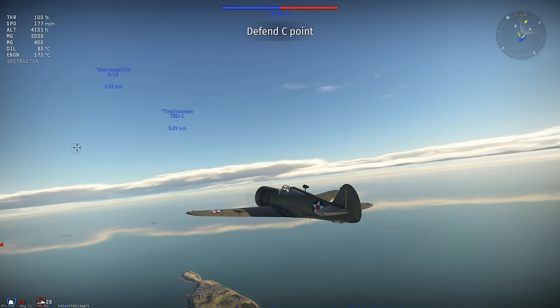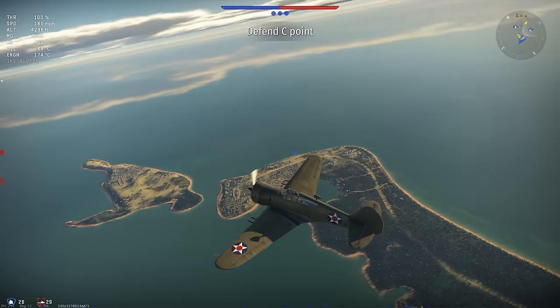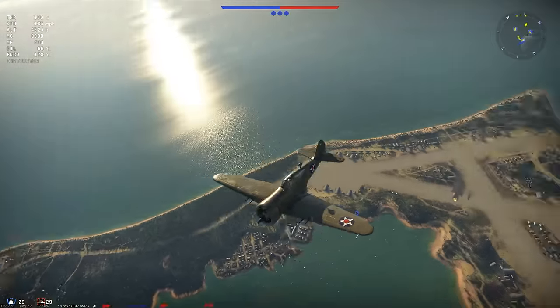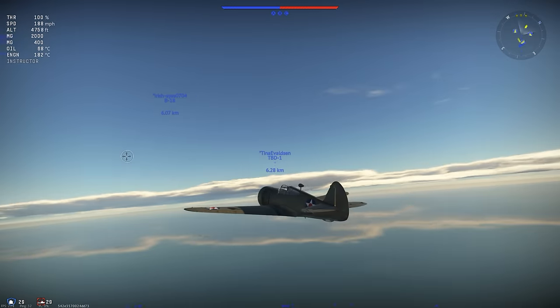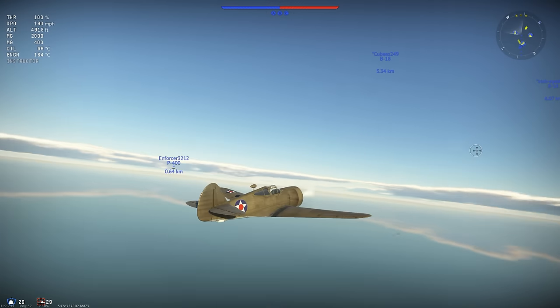I've been learning so much about aerial combat, real tactics — each plane has its own strength, which is really interesting. You've got to figure out what the plane is good for and how to use it, which means Google is your best friend. So this right here is the P-36G, and I read online that it's good for a tactic called boom and zoom. So we're going to try that.